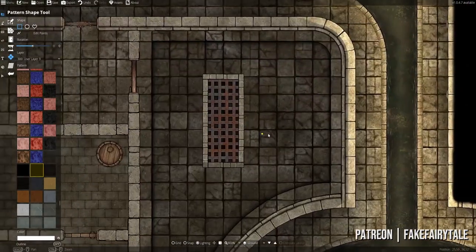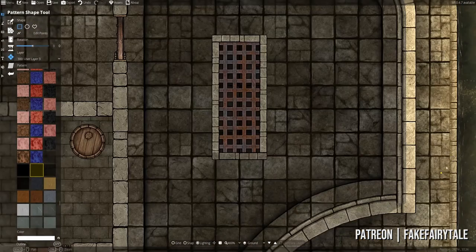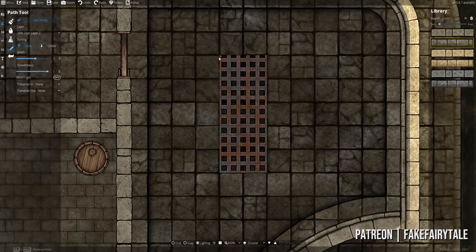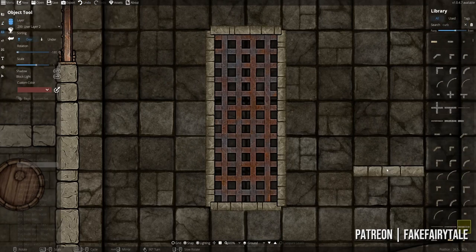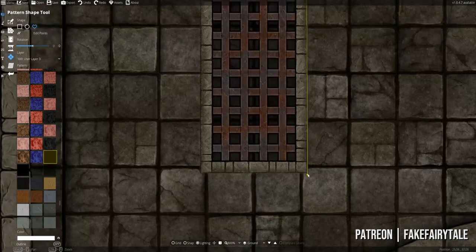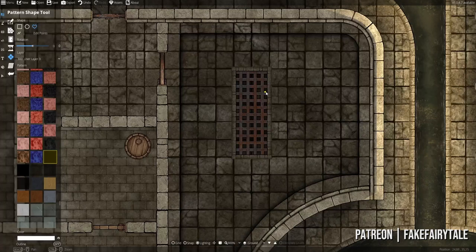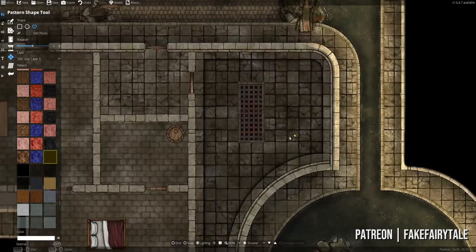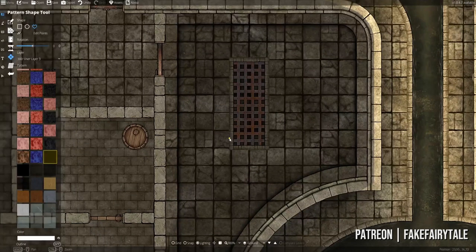I'm not entirely satisfied with how this is turning out. I'm going to quickly fast forward and redo it using the same pathway that we used here — that might make it look better and blend it in better with the original tile set. All right, and we're back. I think this is already looking better. It's not flawless, but that's the limitations of DungeonDraft that we're just going to encounter. I think in the overall design of the map it might be nice to have something with a bit of a different tint rather than just the regular stone we see everywhere.